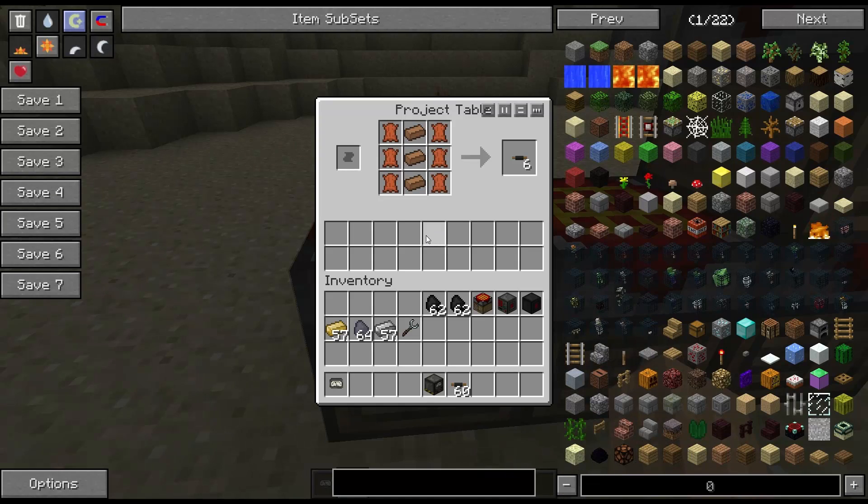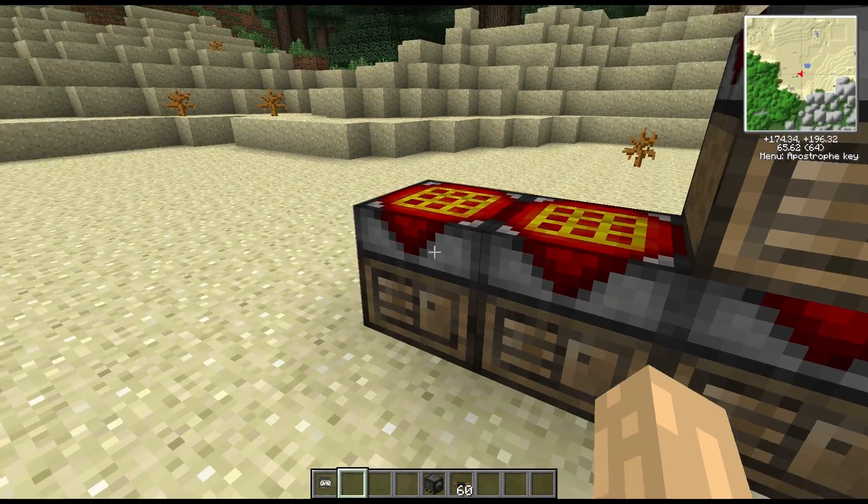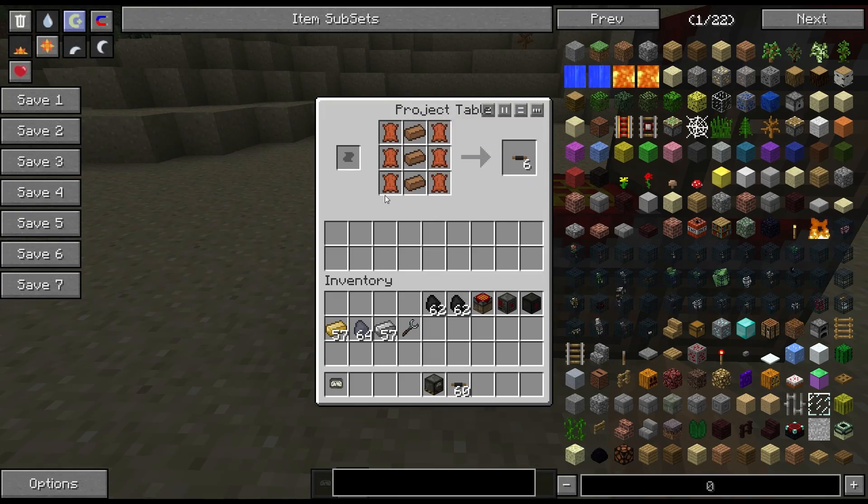To start off with, we're going to need some wire. The insulated copper wire requires leather on the outside of three copper ingots. As far as I'm aware, you can amend the config file to make it require wool instead — wool either side of copper ingots — but by default the recipe uses leather, which I feel is quite expensive as a starting option.